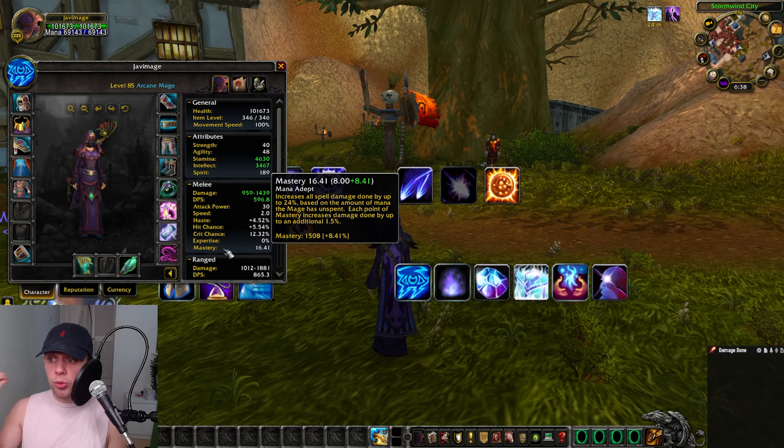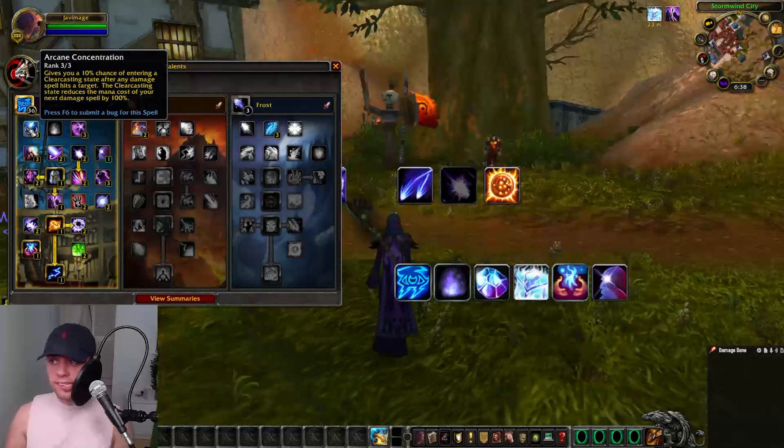If you're wondering what our mastery does — this is what I was saying about mana. It increases all spell damage done by up to 24% based on the amount of mana the mage has unspent. Therefore, the more mana you have, the more damage we do. Each point of mastery increases damage done by up to an additional 1.5%.